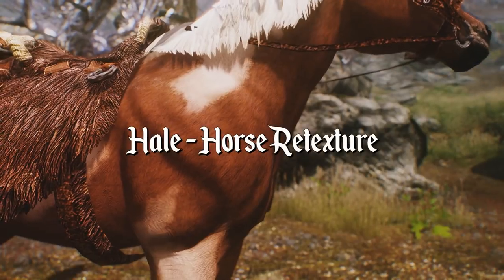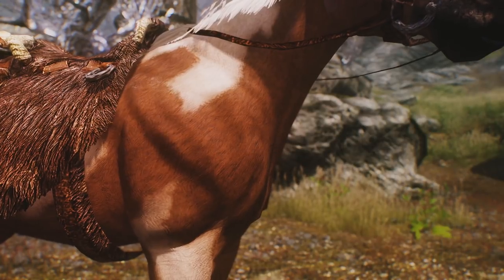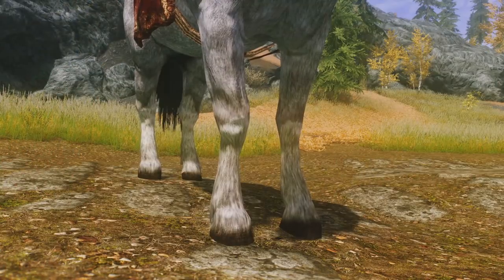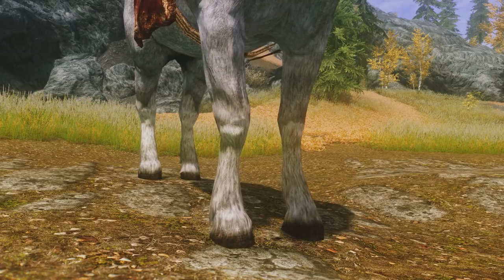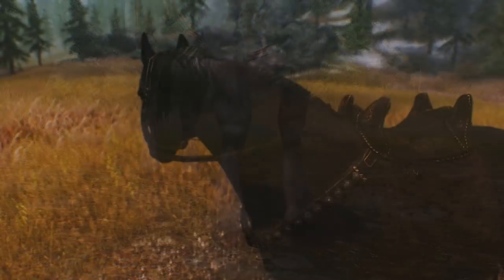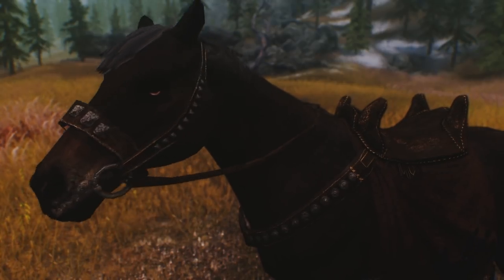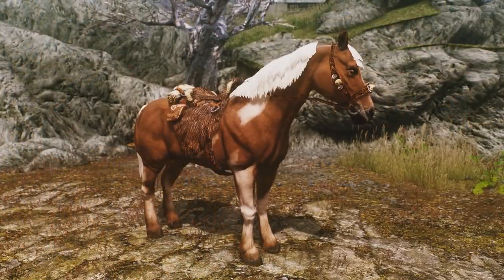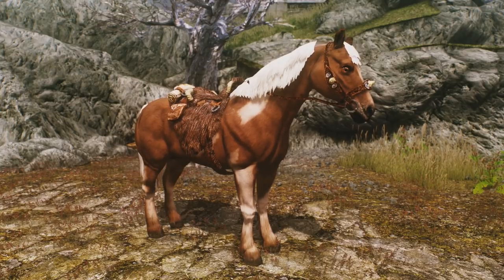Next, we have Hail, a horse retexture. This is a mod that simply improves the coloration and textures of the various horses you can obtain throughout the game. Because it's a retexture, this mod adds a little bit more subtle detail where the original design was lacking. If you thought that the vanilla textures were just a little bit too ugly compared to the high quality textures you have installed for plenty of other objects in the game, you'll appreciate having your horse match in quality as well. Depending on your specs, you can choose a 1k or a 2k version — the current version I'm using is the 2k one. It's just a retexture, but it's just nice to have it looking a little bit better.